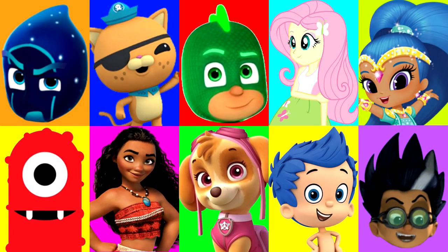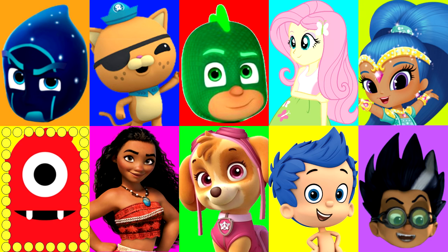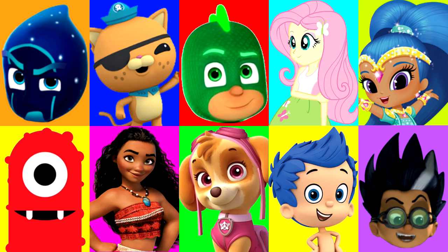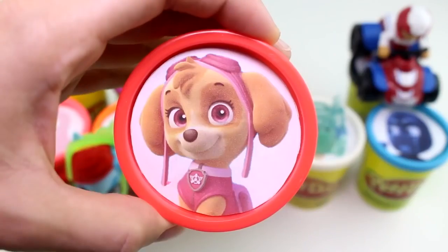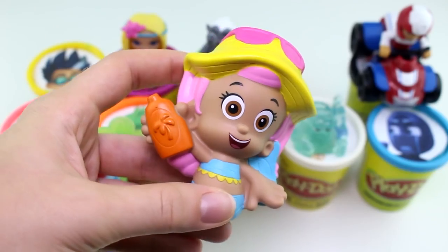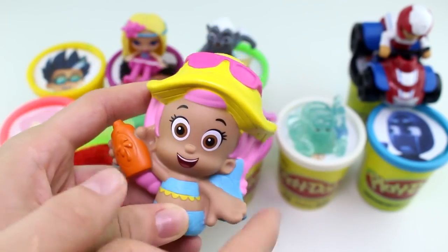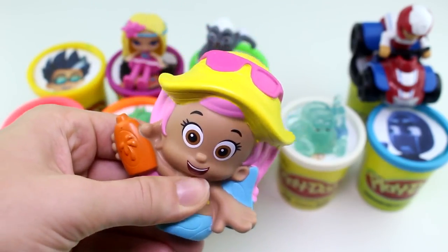Alright guys, only two more Surprise Cups left, and we still have our two Slime Cups left. Let's see who it will land on next. And it landed on Skye from the Paw Patrol, and Skye has the red Play-Doh Cup. And look, it's Molly from the Bubble Guppies! She has some sunscreen in her hand, some sunglasses, a beach hat — she looks like she's at the beach. And she's also a bath squirter.